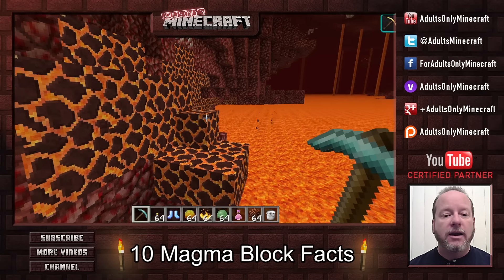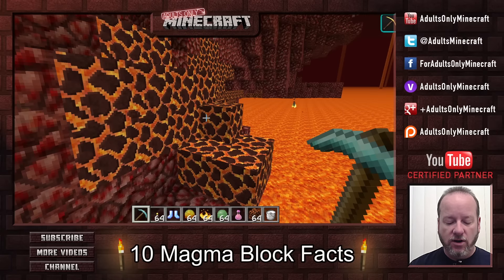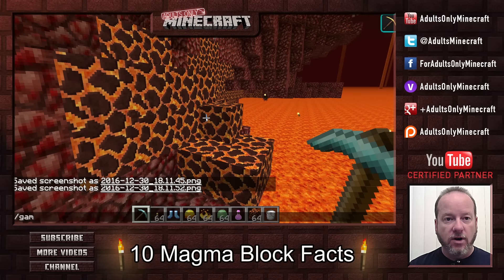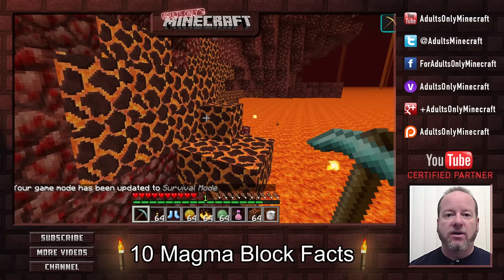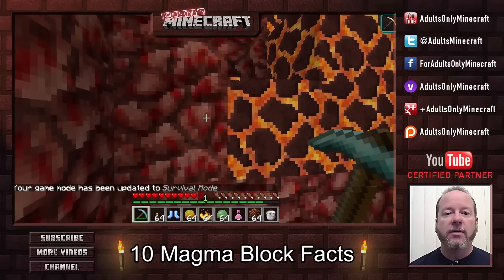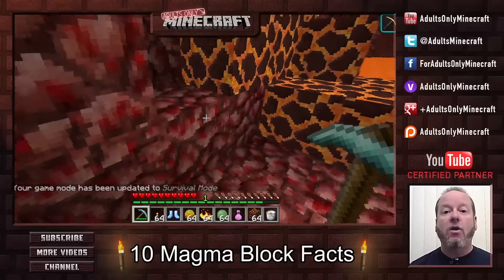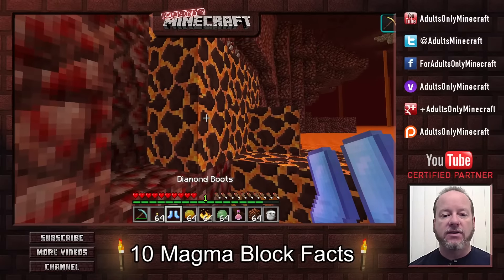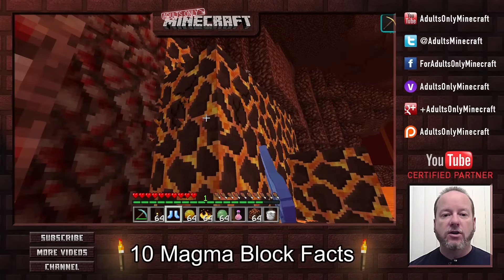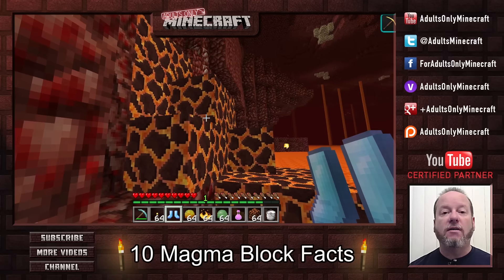The first fact is that you've got to use a pickaxe in order to harvest these. Let me show you — I've got to go to survival mode. I can harvest these without a problem and I get the block. If you harvest them with something else, let's say diamond boots, we don't get the block. So make sure that you're harvesting with a pickaxe. Fact number one.